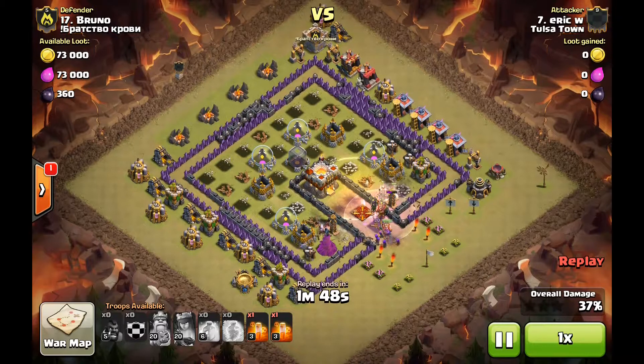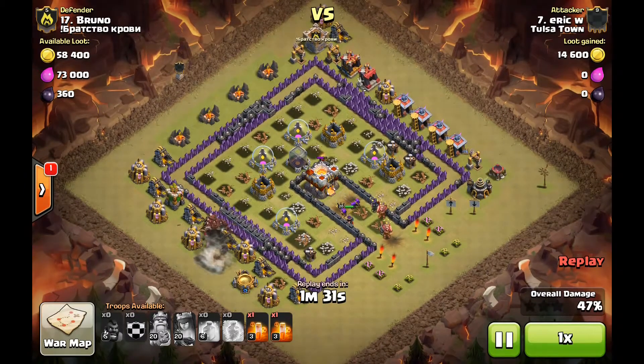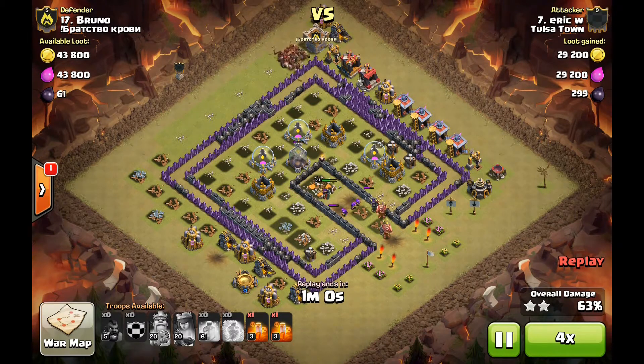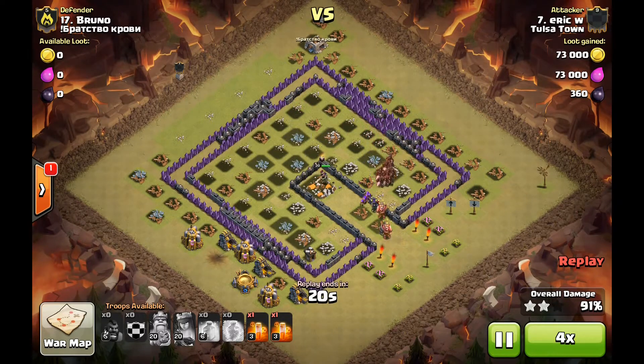He drops his last heal — there's really nothing left of this base. Look how quickly it goes down: eight through the hole, all those defenses, three Archer Towers on the left, through all those defenses in about one minute. A bomb goes off on his hogs but there's probably at least 35 hogs still in there — now it's just cleanup time. These guys didn't fill their war CCs, but you still got to come up with a solid plan. At Town Hall 9 it is not easy to take out Town Hall 10s, and those Inferno Towers even on a weak base really make it difficult. My credit to Eric — really good plan, really good execution. Good job Eric.